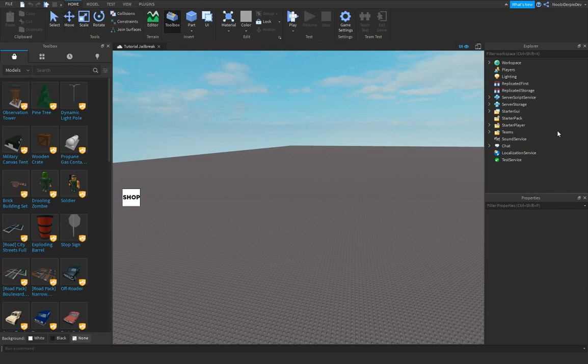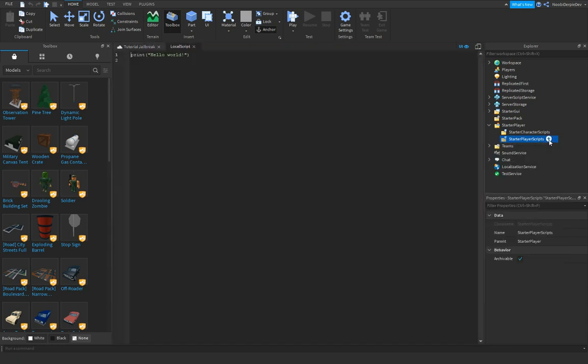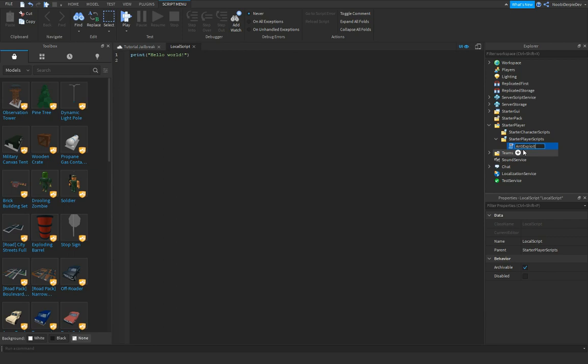What we're gonna do is insert a local script in the starter player script. Name it anti-exploit. Then type: local player is equal to game:GetService('Players'). Local player is equal to Players.LocalPlayer. Repeat wait until local player.character.